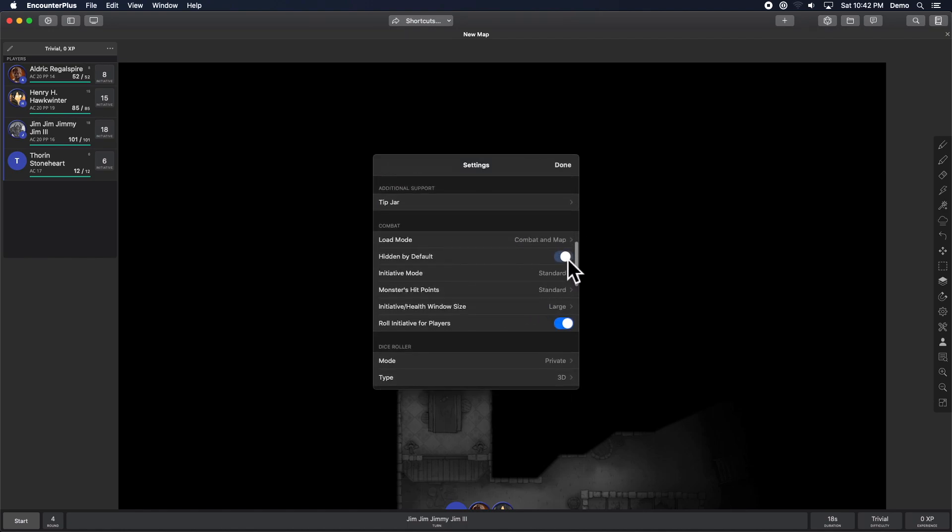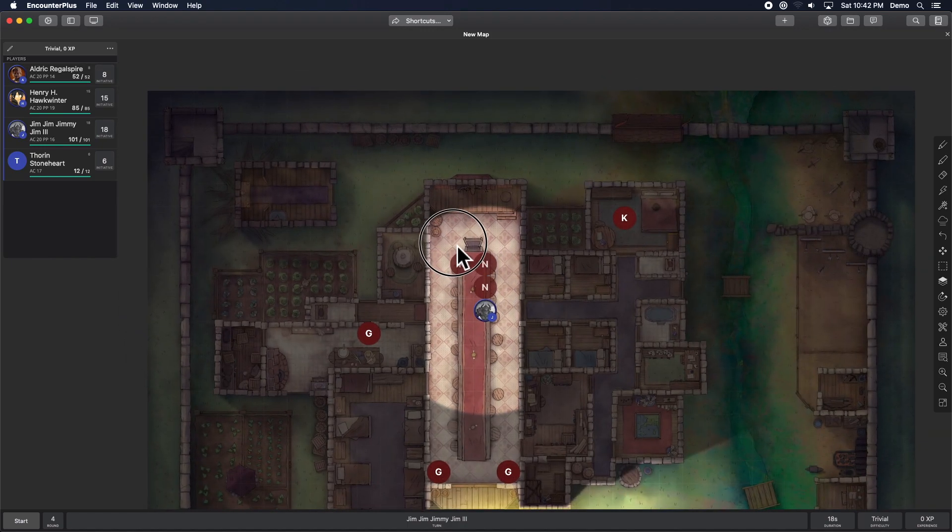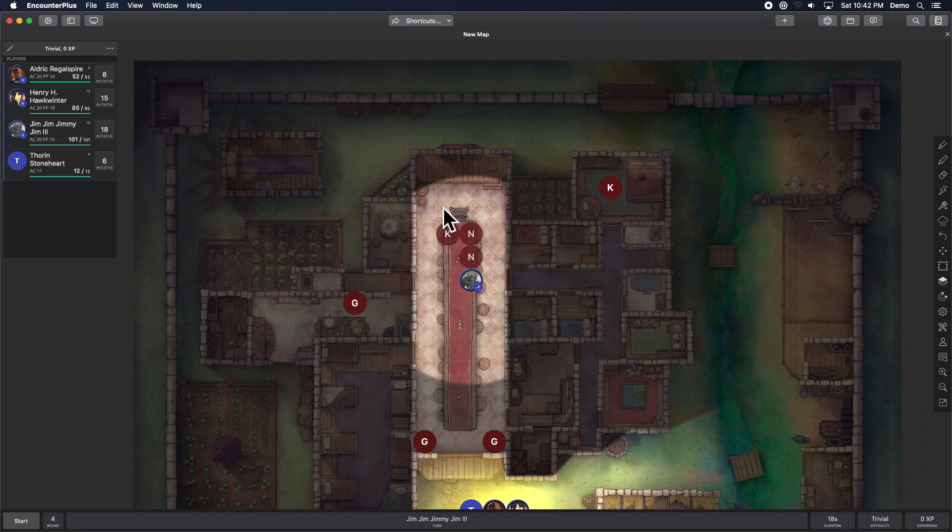There's another option in settings that is hidden by default — if you have that on, any new tokens will automatically start hidden. But with this new workflow I can also highlight them all quickly and hide them if I want. Let me go back into the DM view so I can see them again and show them.